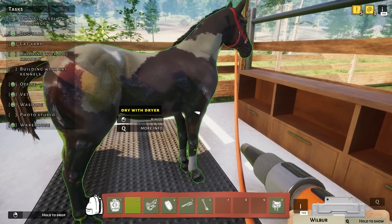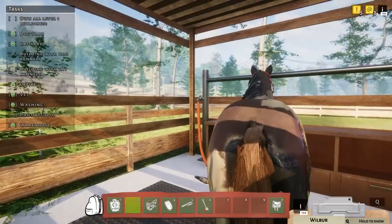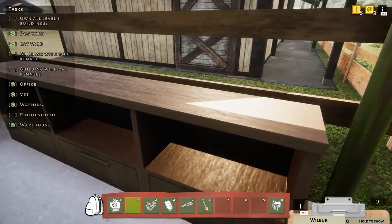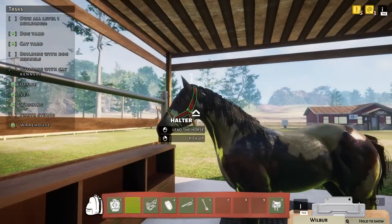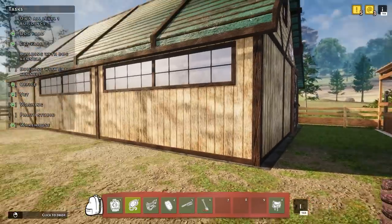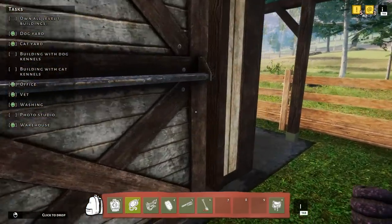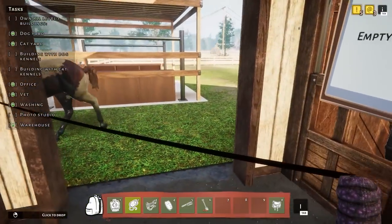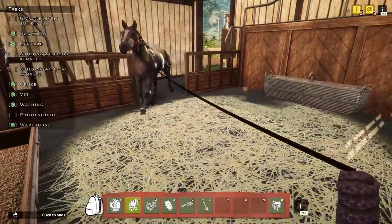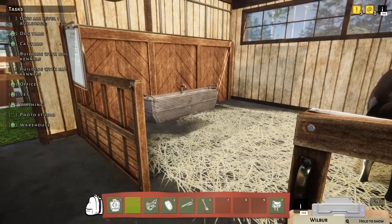Now I need to blow dry him. Do we have a blow dryer out here — do I need to buy one? Oh okay, so these shelves are for my materials like shampoo, blow dryer, stuff like that. I don't have it, so I'm sorry but you're just gonna have to go in your stall soaking wet. I don't make a habit of blow drying my horses honestly. Get you settled. Oh my gosh, look how little the hay is — it just gets smaller and smaller as they eat.